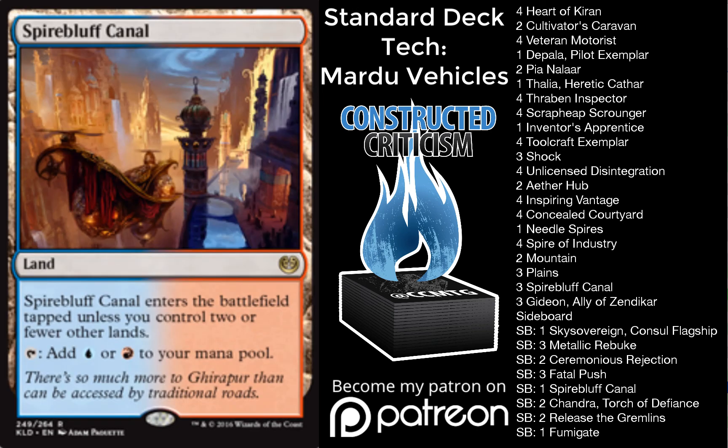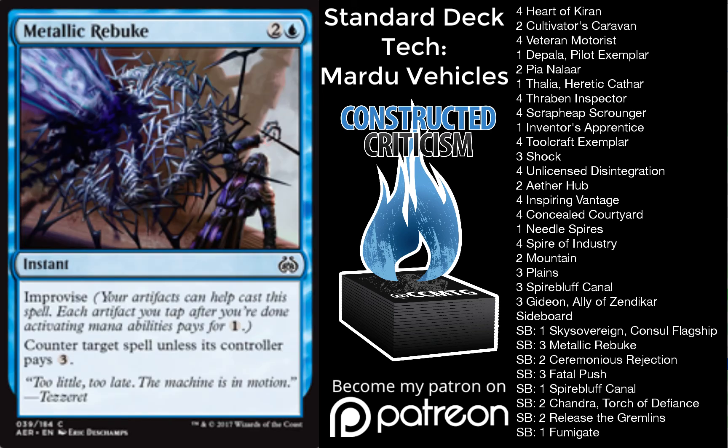We have that one Spirebluff Canal in the sideboard for when we're going bigger and bringing in Metallic Rebuke, just to have enough blue sources. Metallic Rebuke instead of Negate is really important — this card is just great in this deck. Team Channelfireball played it, and we actually put it in the main for our team at the Pro Tour. When you're as fast as this deck is, that counter unless they pay three is usually just good enough to be essentially Mana Leak, and Mana Leak is just a broken Magic card in Standard.